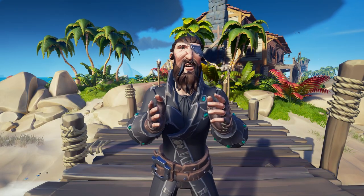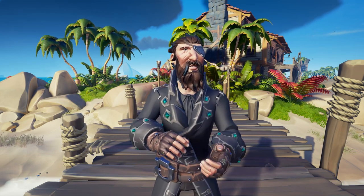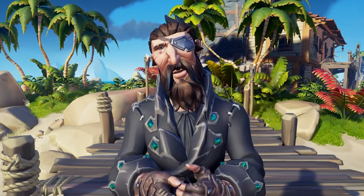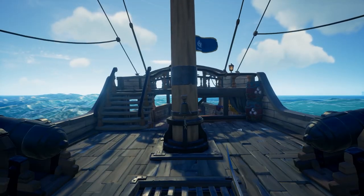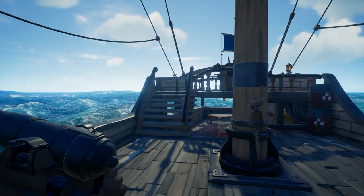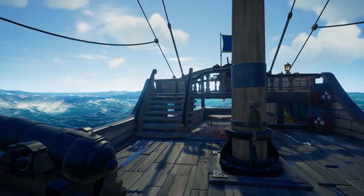Most of you know about techniques around the sword lunge, and I cover everything you need to know about the sword in my video Master the Sword. However, probably one of the biggest things most people don't know is you can actually cancel your sword lunge by interacting with an object in the Sea of Thieves. So if you know you're going to miss your lunge, quickly aim for an item you can interact with, grab it, let go, and you are back on the move.